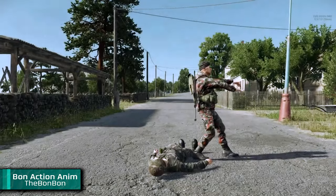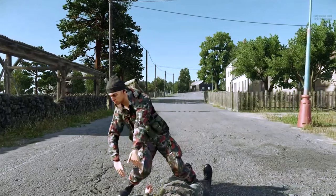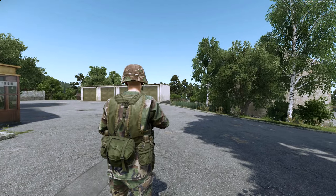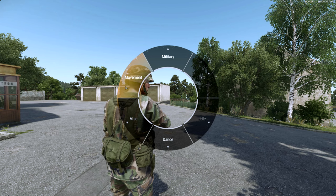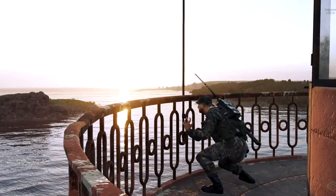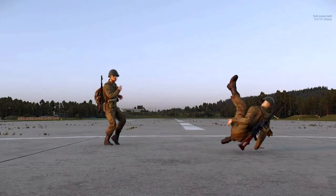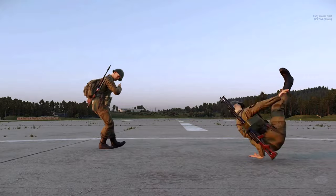From something serious to something not very serious, we have Bon Action Animations by Bon Bon. This mod is more on the silly side of Arma and it adds a bunch of military gestures, diverse animations and some idle motions for the characters. They're all accessible via radial menu and you just choose the ones that you want. This is what I used to make that really dumb Armory Forger dancing video a while back, so if you want to add more silliness to the next gameplay session with your buddies, you should consider checking out Bon Action Animations.